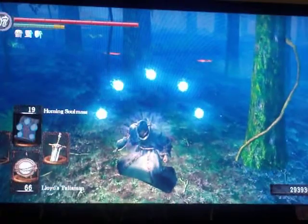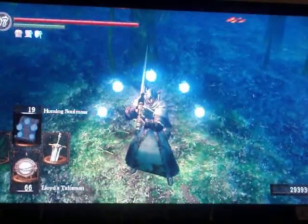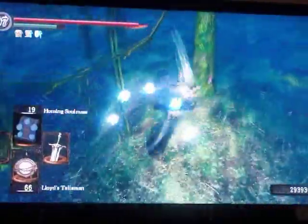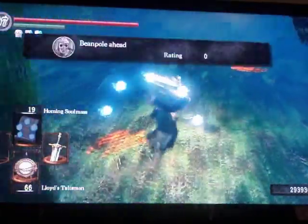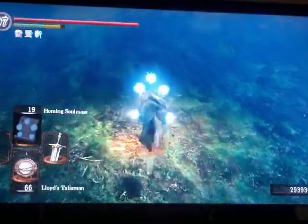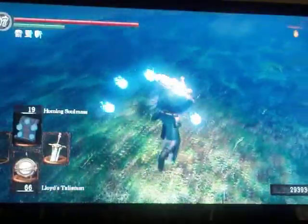If the person actually decides to dash and attack me, I turn around for a moment and then roll away. Or if it's a guy using a katana or dagger trying to go for backstabs, I don't really backstab back that much — I just dodge like that. So I'll just wait for another invasion then.